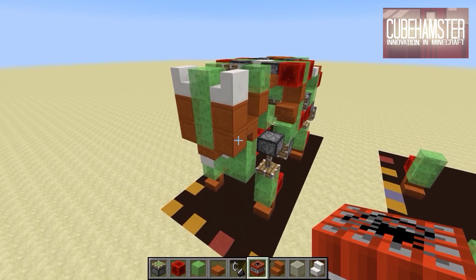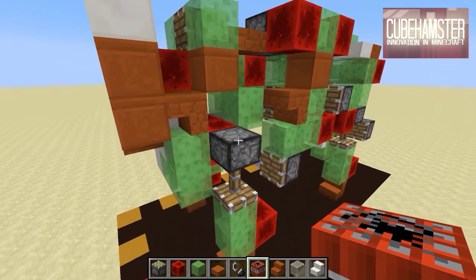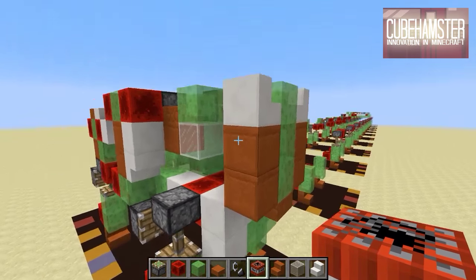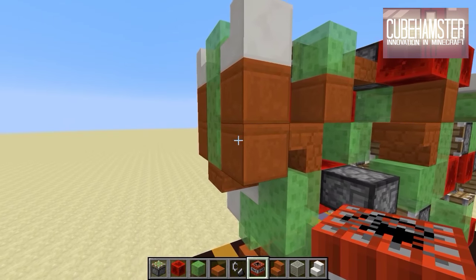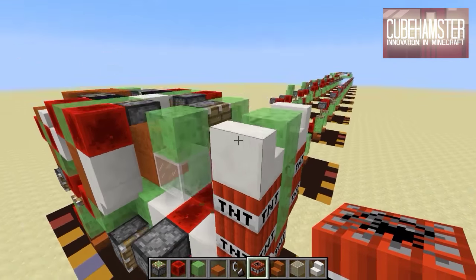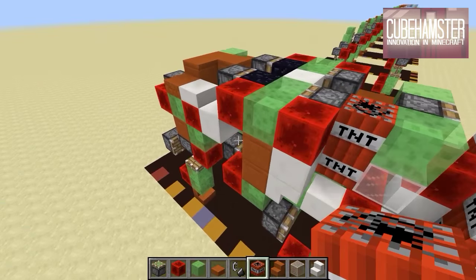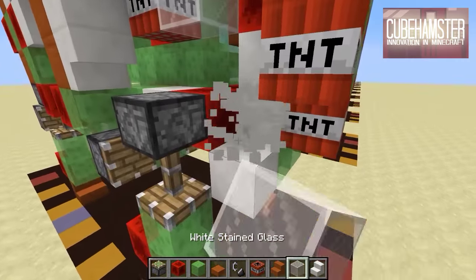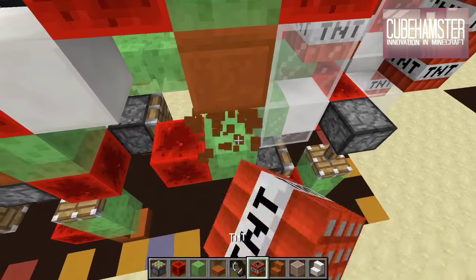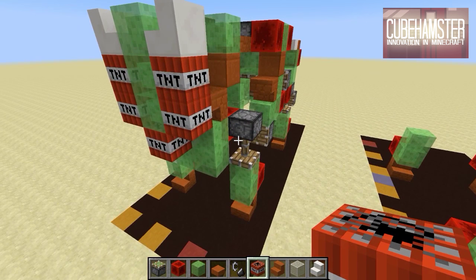One more thing before we actually start: since I'll be doing two tutorials at the same time, I've color-coded the robot kitty with two different types of blocks. You'll see red sandstone and quartz — every red sandstone block can be replaced with TNT. Whenever you see me place a red sandstone slab, staircase, or normal block, it can be replaced by TNT. All quartz blocks and slabs can be replaced by glass, which doesn't absorb as much explosive power, meaning a bigger explosion.